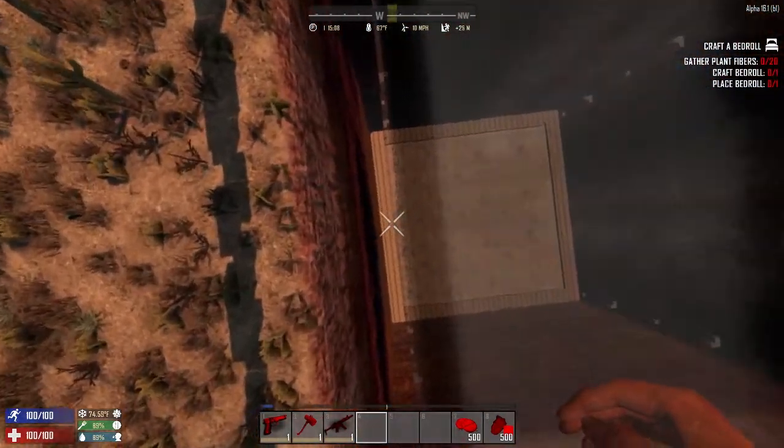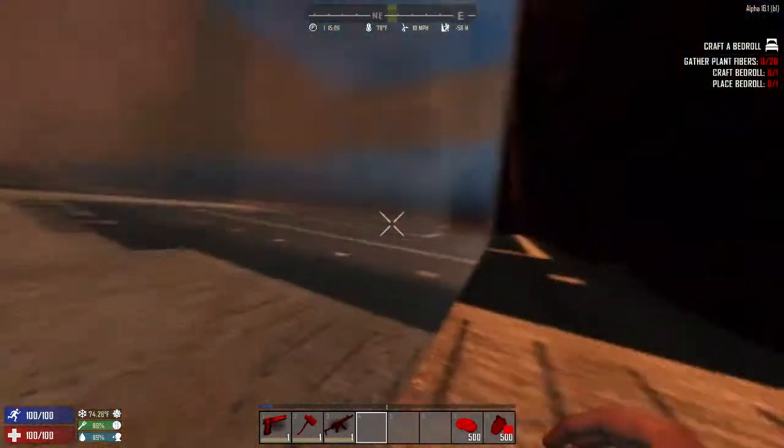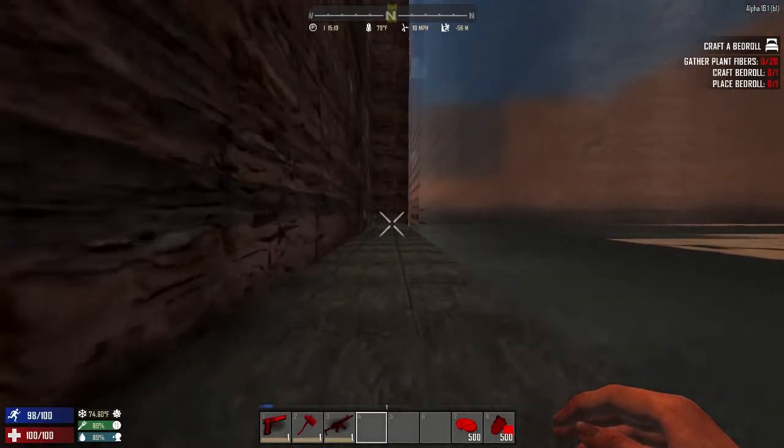Strangely enough, these hay bales won't kill you down here at a 90-foot drop, but it will kill zombies. Just in case you don't have god mode for some freaking reason.